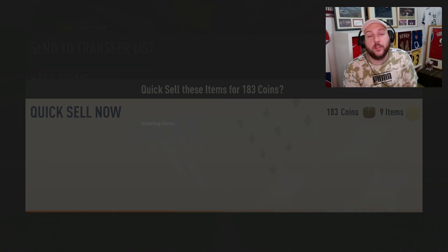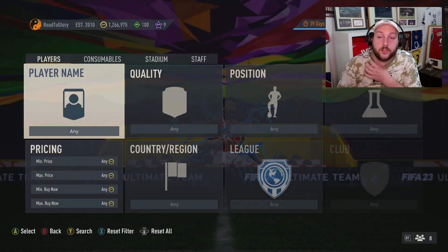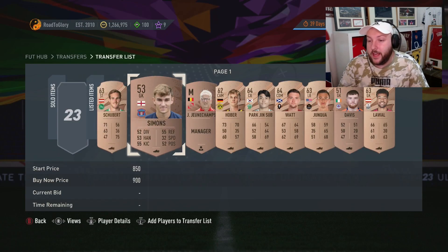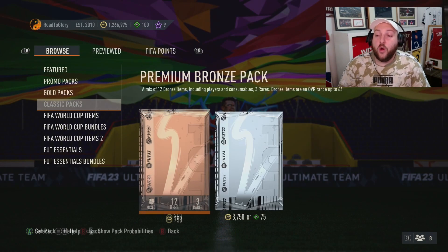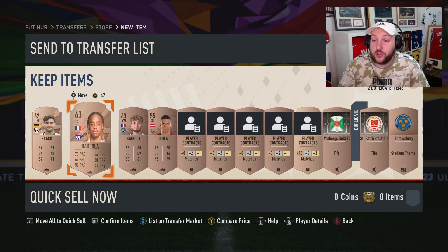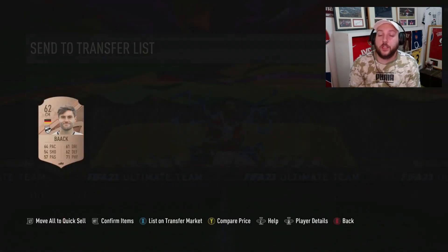Make sure to check managers and kits if you're not sure — a lot of managers go for a lot of coins. Checking our sold list again, we sold one for 450 and are still selling more. We'll open a couple more packs to show you how this works. As always, comment below if you have any questions — happy to get back to you. We've got another rare here — let's see what comes out. We get two rares, which is great.